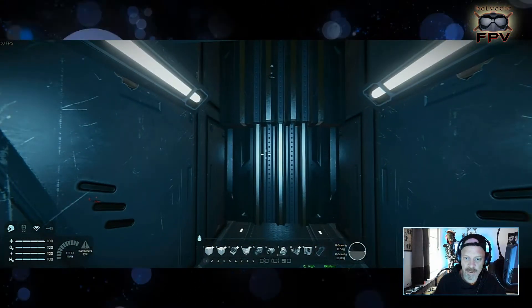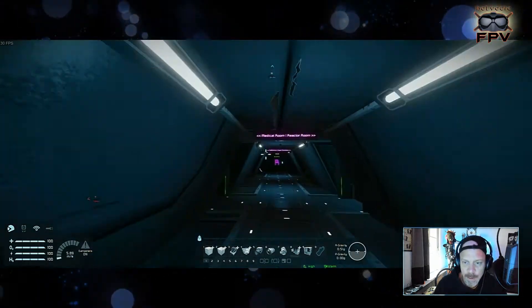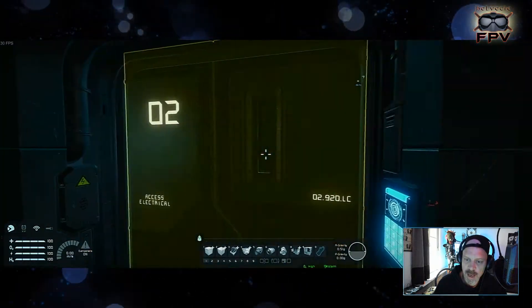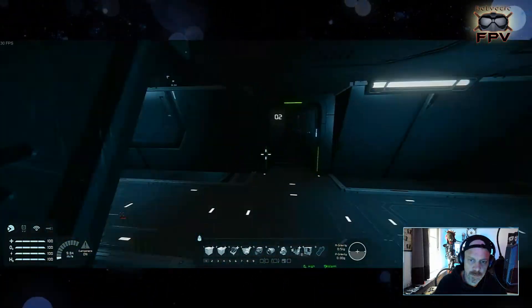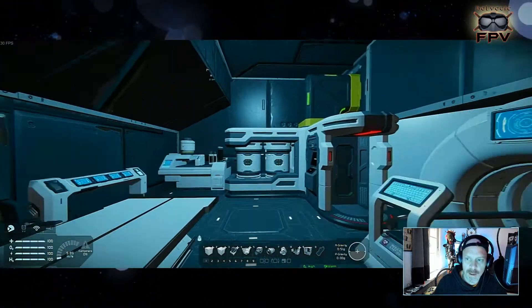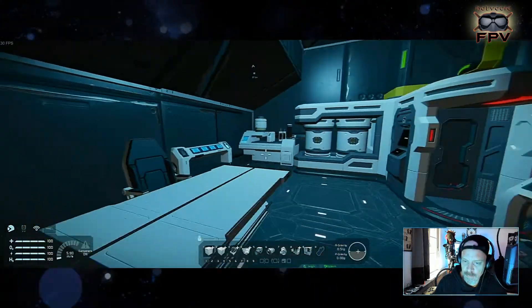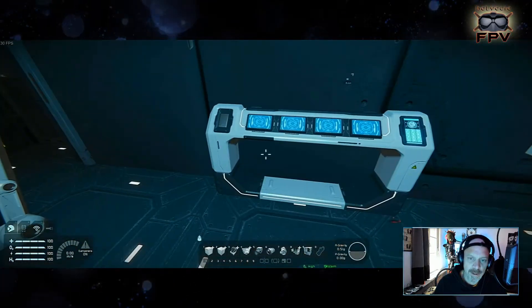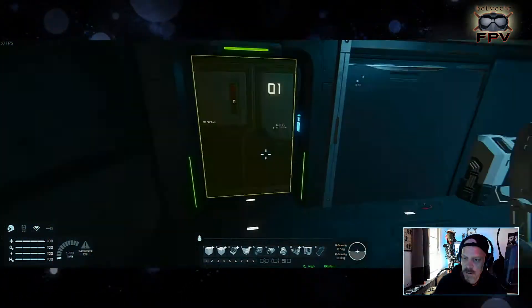Here we have the front, back, and sides. On the right wing we have automatic hangar doors. The left side has the medical room, and the right side has the reactor room. We have air vents and a sensor for the door, plus medical room lockers and another control panel — not finished yet.